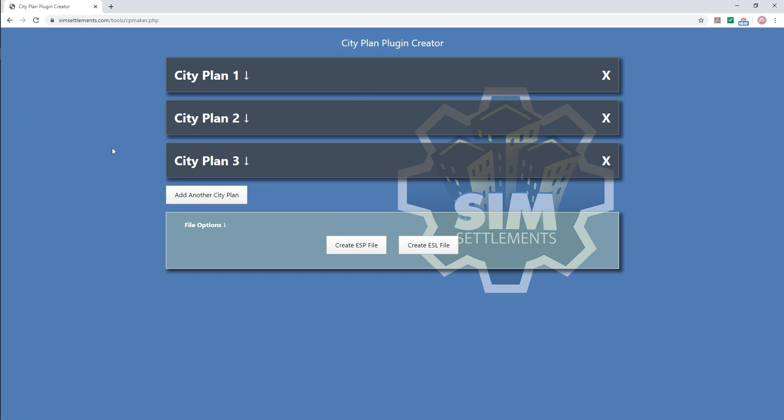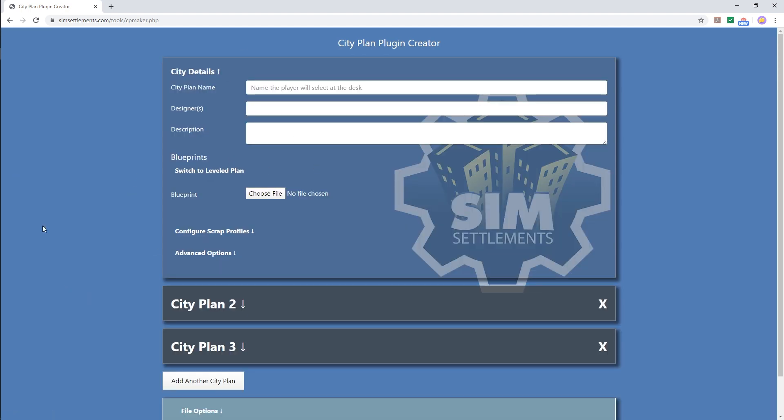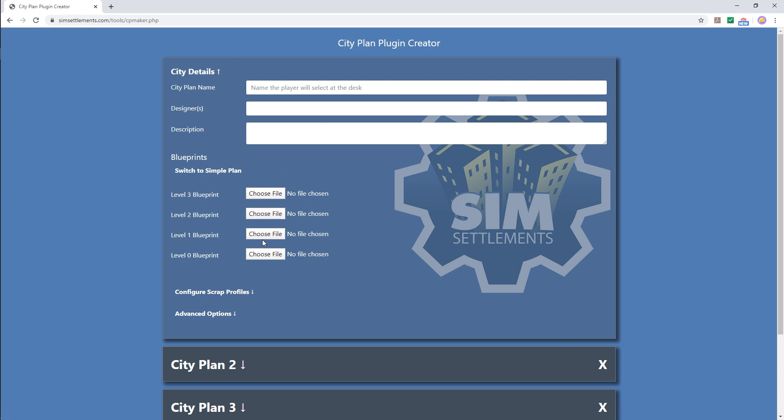There is a similar tool for Workshop Framework for generating layouts that can be released on Xbox as well. The big difference between city plans and layouts is that layouts do not require SimSettlements, but they also don't support levels. So if you want a fancy city plan with levels that can upgrade over time and works with Conqueror's pre-build system, you do a city plan. If you just want to take your non-SimSettlements design and share it with the world, you use the layout creator — which will be linked in the Workshop Framework video. The city plan tool has a 'switch to leveled plan' feature so you can upload a blueprint for each of your different levels.